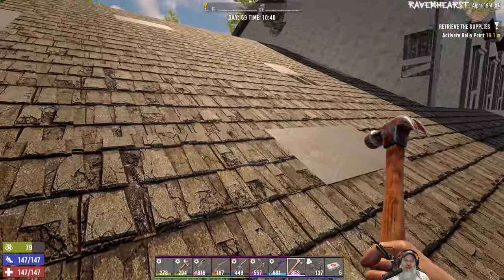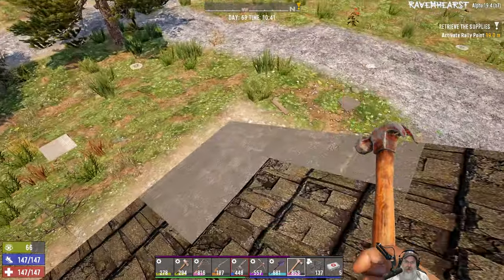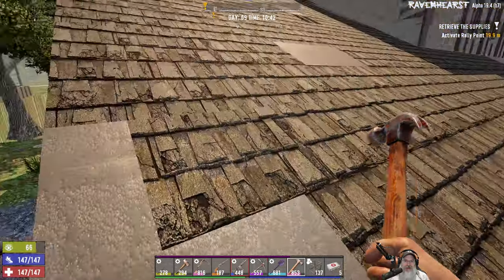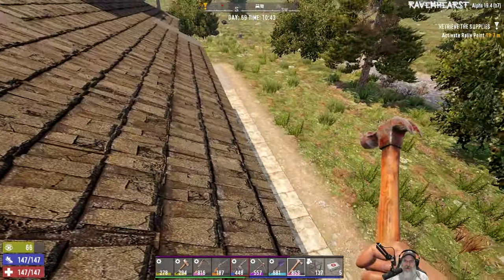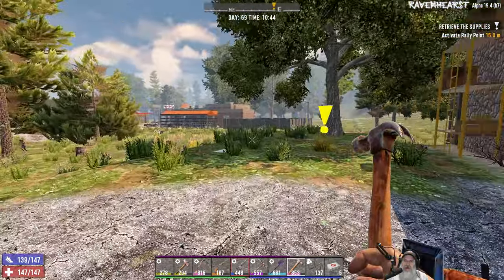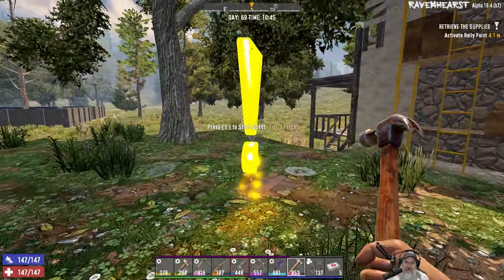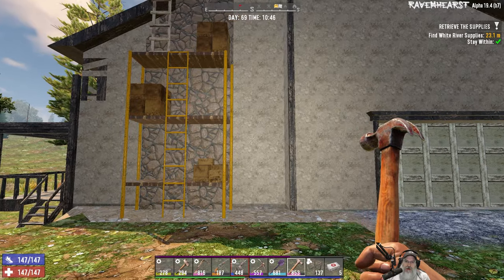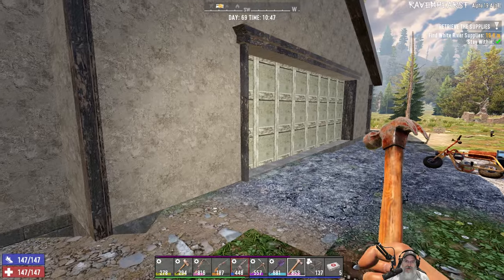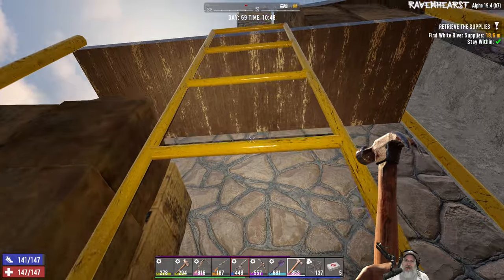Welcome back everybody to Ravenhurst. I'm an old guy gaming and in this episode we're going to do the quest we got from Trader Joel in the desert. I'm already on site, got here last night, had to log off, so we're starting right up on the roof. Let's jump on down here. This is a tier three retrieve only — I've done this POI many times. Our top priority will be to get the satchel first before we do anything else. It looks like the satchel's up above, so let's head upstairs.